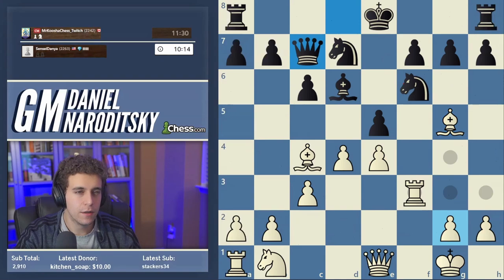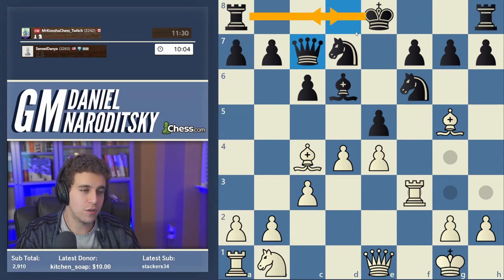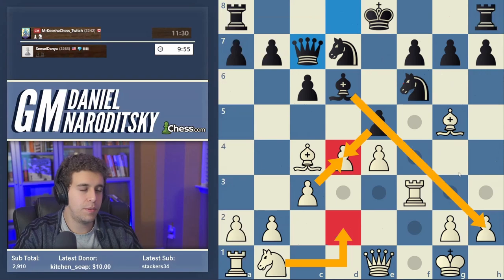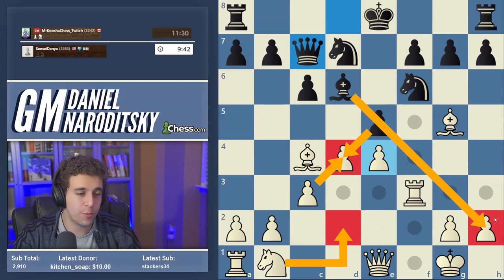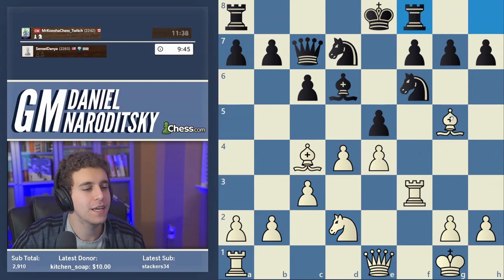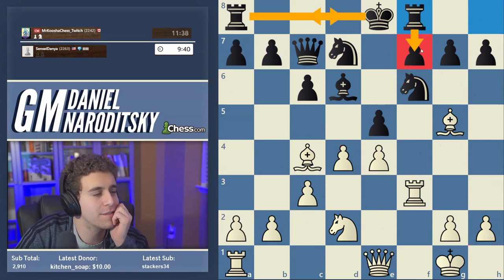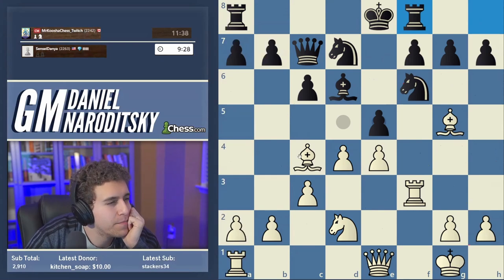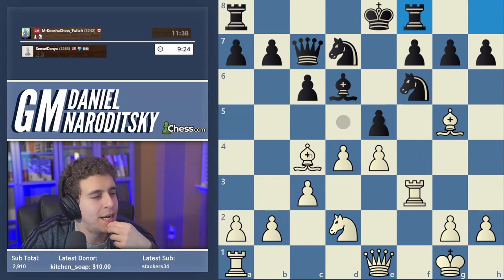Queen c7 — I did not expect that, but it's a very reasonable move. Maybe he wants to castle queenside. Why not play knight d2? We have to reckon with e-takes, c-takes, and bishop takes h2 check — but that's a worthy pawn to sacrifice, because e-takes-d4 gives us a juicy center. I'm more than willing to part with a corner pawn for full center control. Knight d2 is essentially a no-brainer. Rook f8 — he's telegraphing queenside castles; the point of rook f8 is to defend f7.